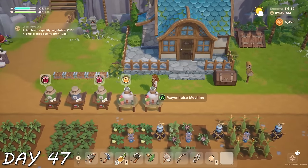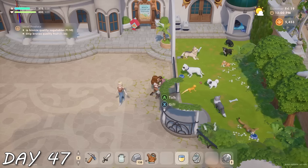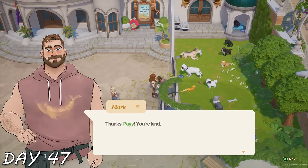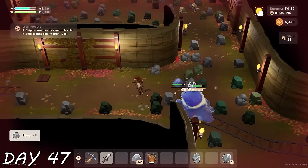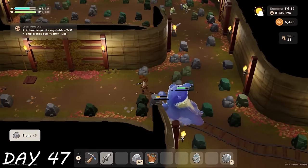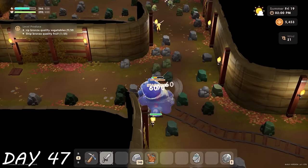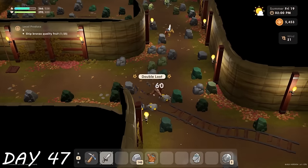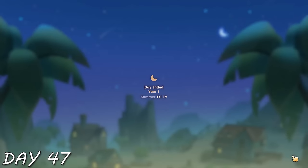I celebrated by going to the mines for the rest of the day, saw a ginormous monster and got the heck out of there, sold my stuff, and called it a day. Day 47 — I accidentally made my duck egg into duck mayo, which was a mistake because I meant to give it to the goddess. Then I gave some regular mayo to Mark. I've been kind of killing it guessing on most things he likes. I went to the mines for the rest of the day and this time didn't cower away from the slimy monster — I took it head on.